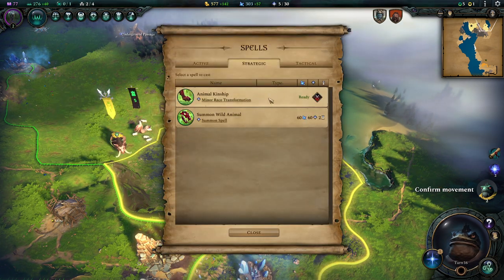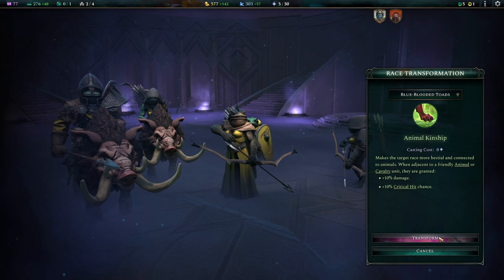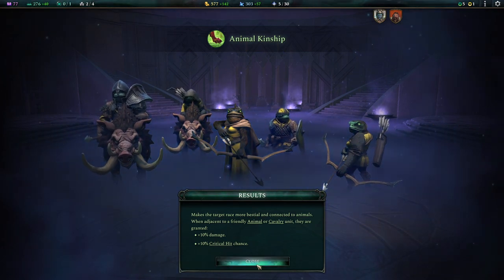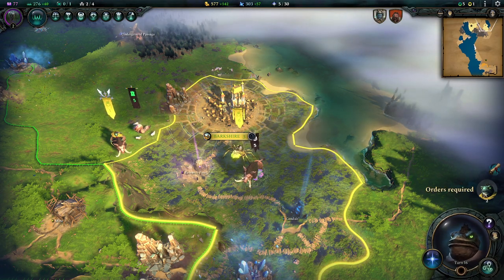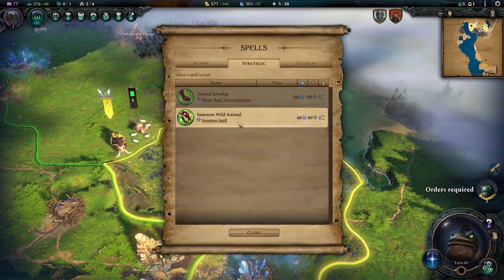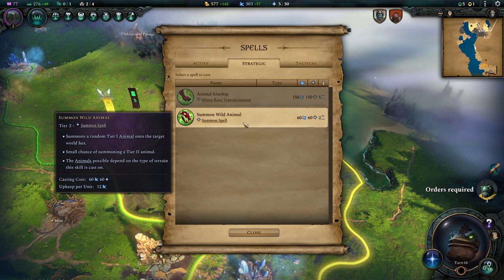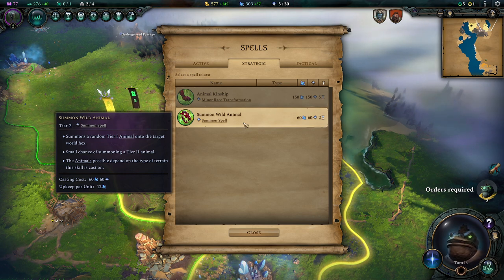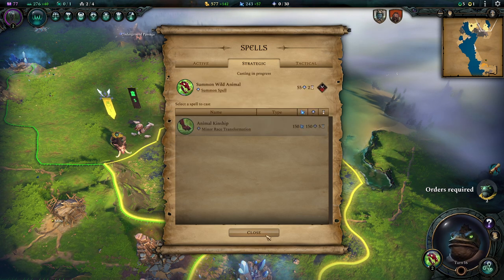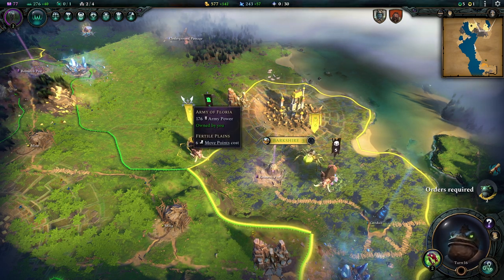Let's do the minor race transformation. We click on our race and they change slightly — physical appearance changes a little; they now have glowing green eyes, which is kind of neat. Another thing we can do is Summon Wild Animal — we get a tier 1 or possibly tier 2 animal summoned wherever we want, except in areas with a spell jammer in enemy territory. The upkeep is 12 mana, but we cast it so we can upgrade this army on the go by adding more creatures.